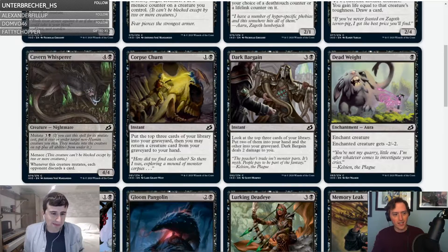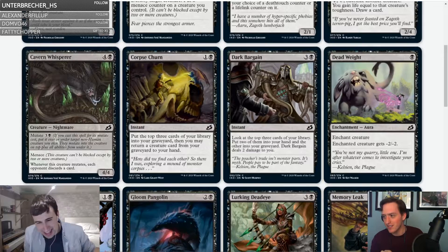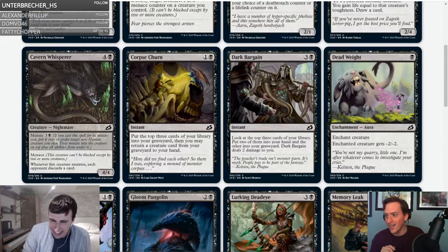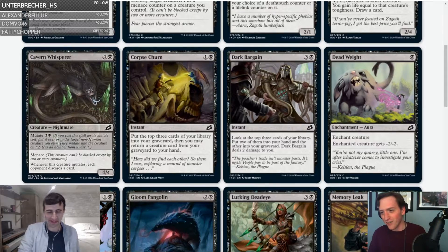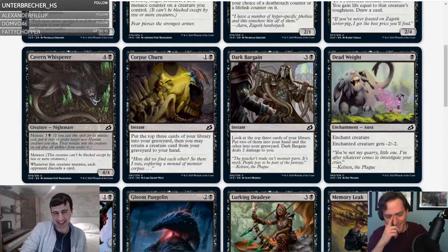You're giving Cavern Whisperer a C, but you gave Dreamtail Heron a C-plus? This looks like draft chaff compared to Dreamtail Heron. I don't think it's so markedly worse — we'll see. All right, let me call this a C minus and give the Heron a C-plus. That feels good.